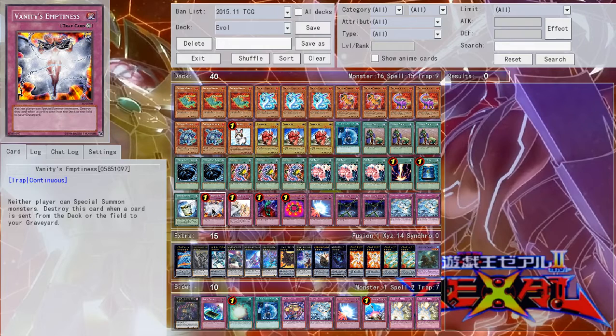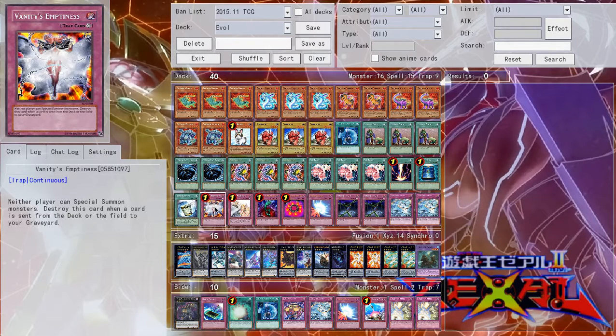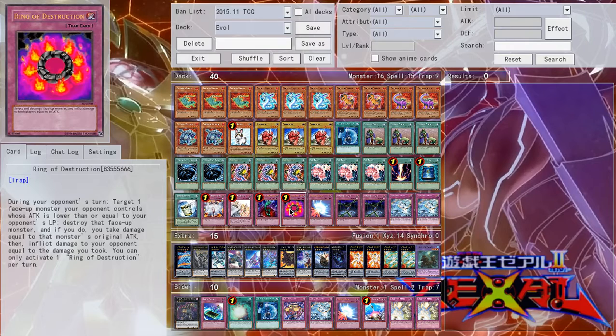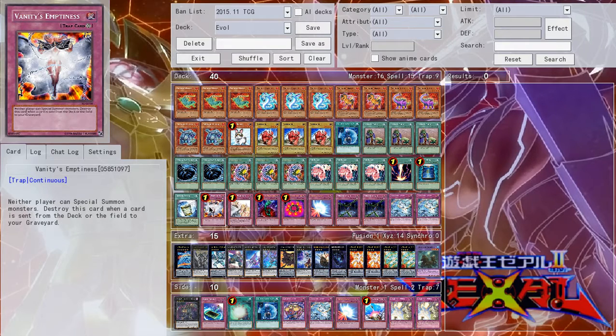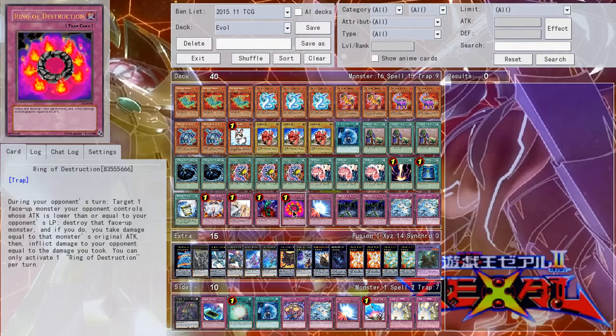The deck plays nine traps. You have some basic staples with Vanity's Emptiness, Solemn Warning, Bottomless Trap Hole, and Ring of Destruction. Any of these plus Lagia or Dolka out on the board is really powerful — it allows you to have really well-established boards, especially Vanity's plus Lagia. It's pretty incredible — it gives you a very strong board presence and can make it extremely difficult for your opponent to get around.